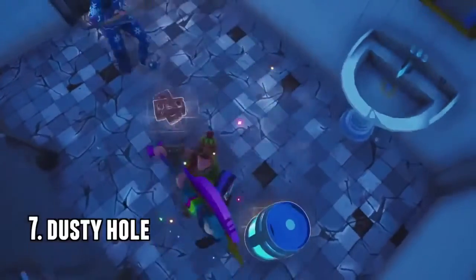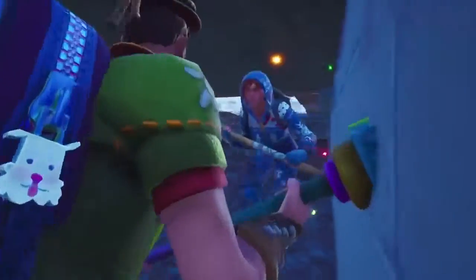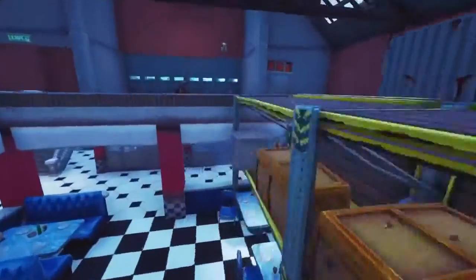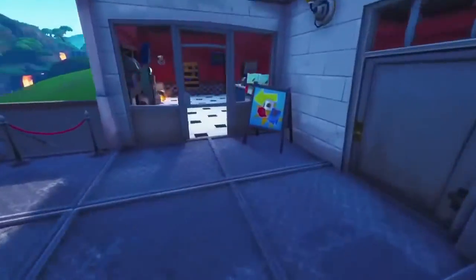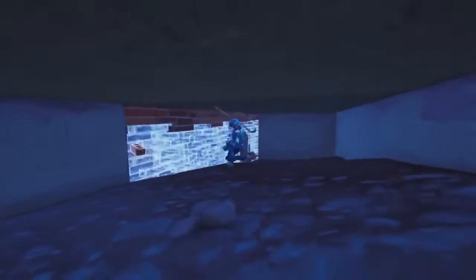Next one is the dusty hole. This one I found like a year ago — you break your way through the bathroom in Dusty and then you can go underneath the souvenir shop. There's a whole area down there that no one really knows about. Just make sure you cover it up with a floor piece.